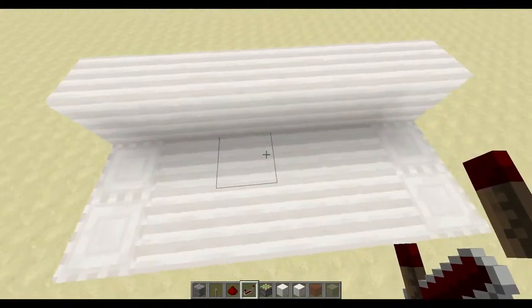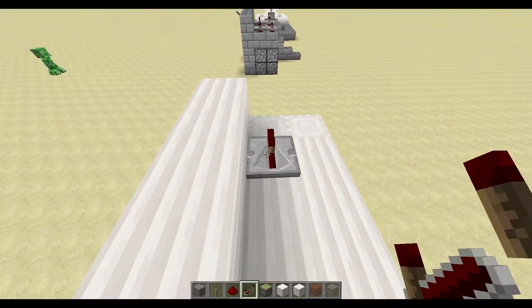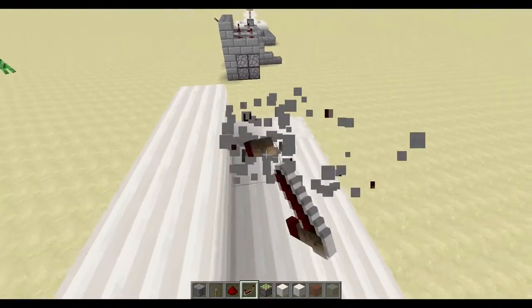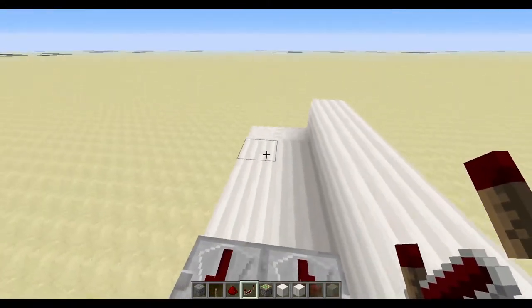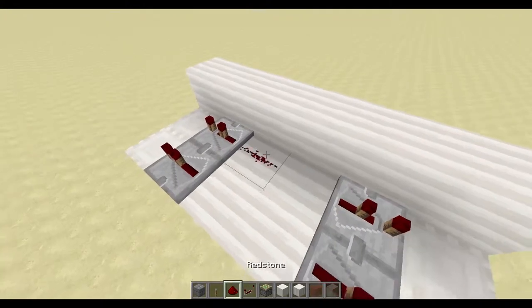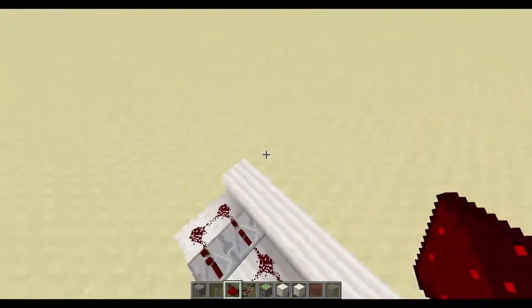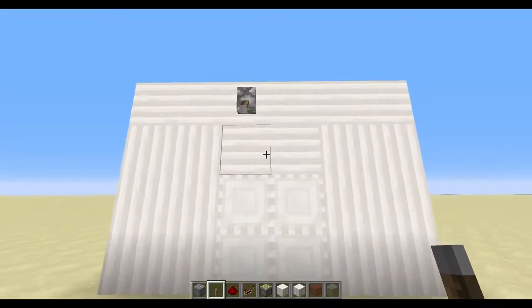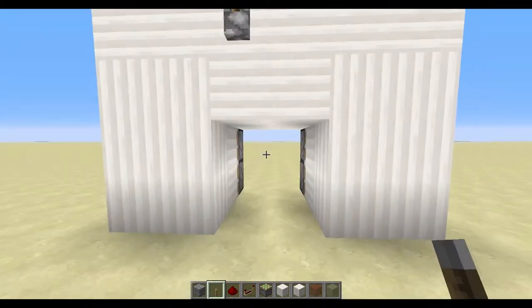Alright, find the middle — these two are here. On the second most outer row, do two repeaters. The first one on one click, no clicks, one click, no clicks. Redstone everywhere else, and there we go.